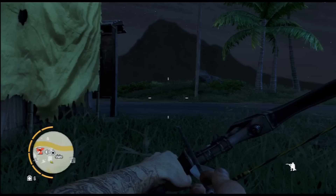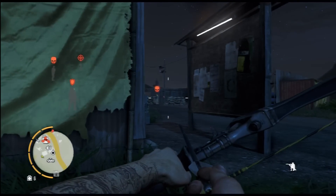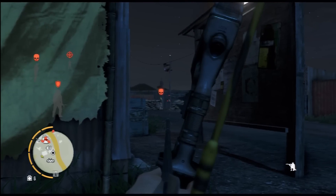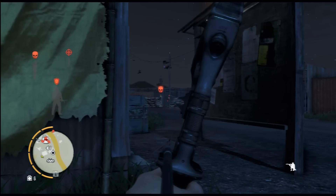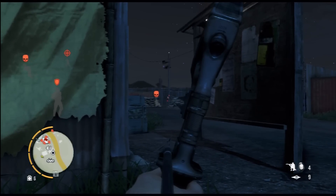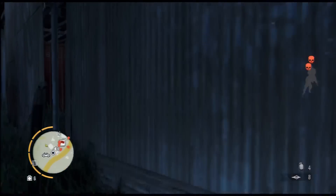We're just going to scout around — we haven't been seen yet, so we've got a little bit of time. There's that enemy, and if you look closely you can see the alarm right there. You want to take that out. The bow is good here because it's completely silent — they can't see a thing.